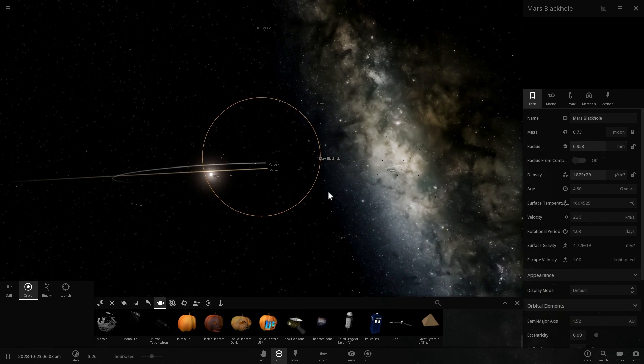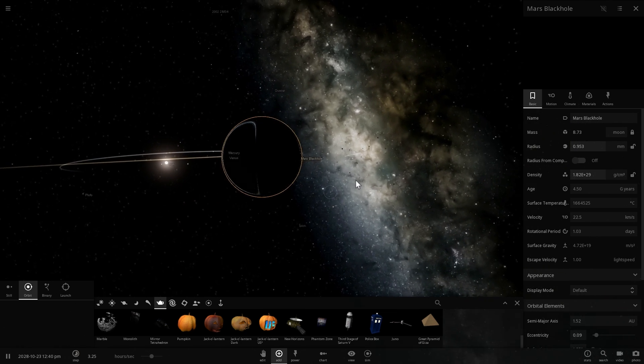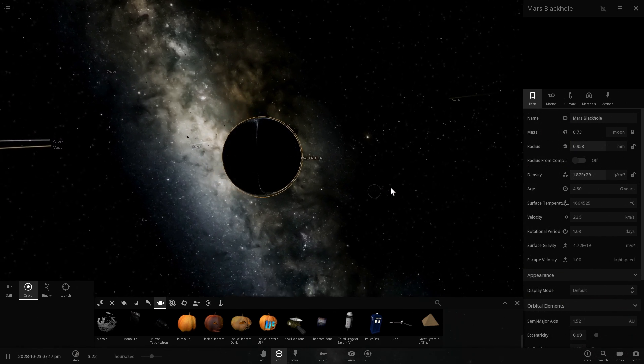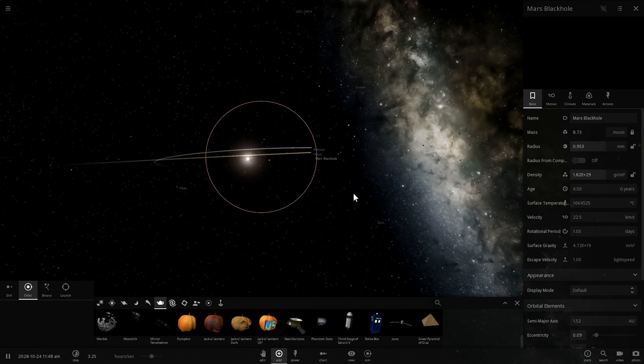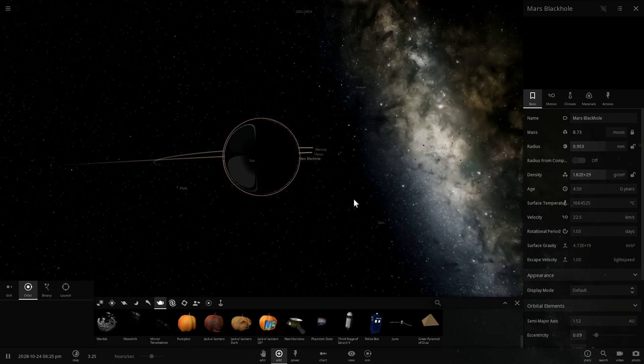This is our Martian black hole that seems to behave very strangely — either bugged out or it might be some kind of Schrödinger's black hole, like Schrödinger's cat. It exists and doesn't exist at the same time. That's pretty cool.